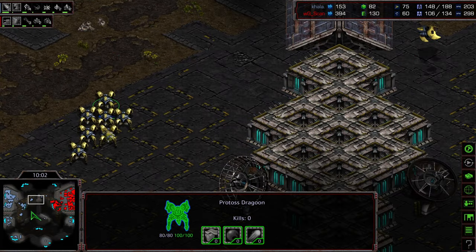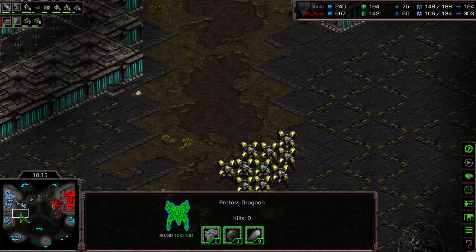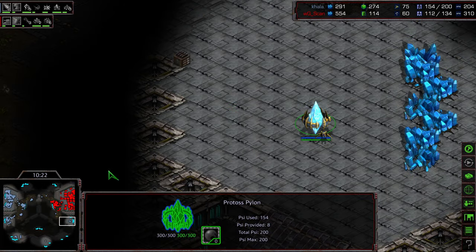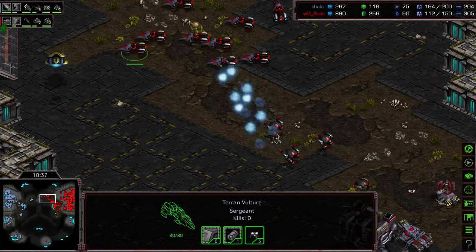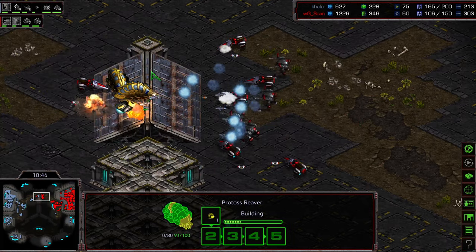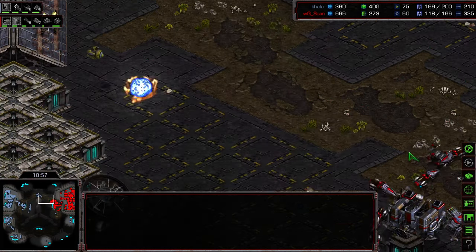I almost wonder if Scan is just going for the stereotypical meta. Kala is about 50 supply ahead — as far as flat macro, doing quite well, in a good position, playing very defensively and taking another base. I like this pylon blockade to stop additional expansions from Scan. He will be able to see this base coming because of an observer. There are two reavers, and then no vulture speed just yet, but vultures with mines out in front. Scan is really on top of this, taking out another observer, predicting the reaver. Then the shuttle gets taken out — a mine drops and kills both reavers. The goliath takes the shuttle. That's a big win for Scan.